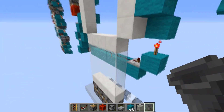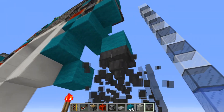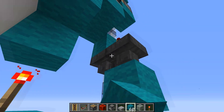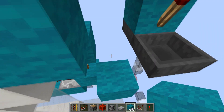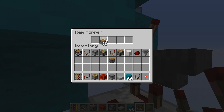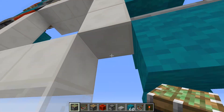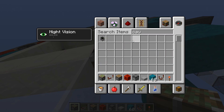Now to get the close to work, we're going to build a tiny hopper circuit here just to get enough delay — it does take some time to retract. We have a comparator here. Make sure to put three items into this hopper here. That'll go into a three-tick repeater, then go down into a cauldron.